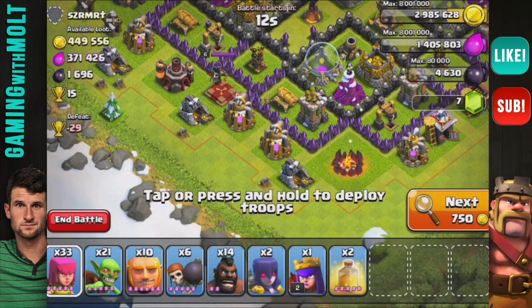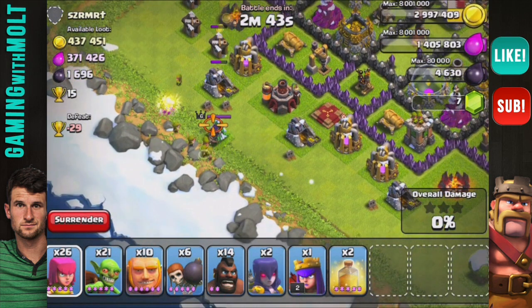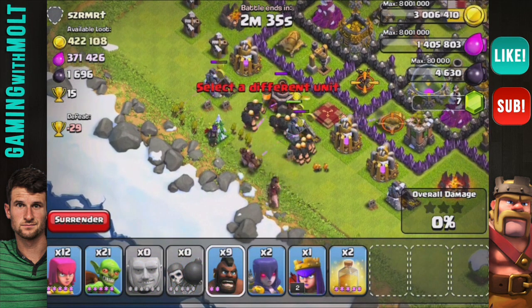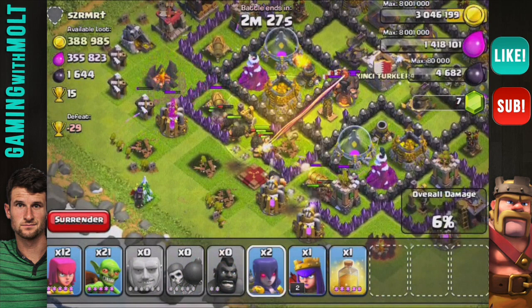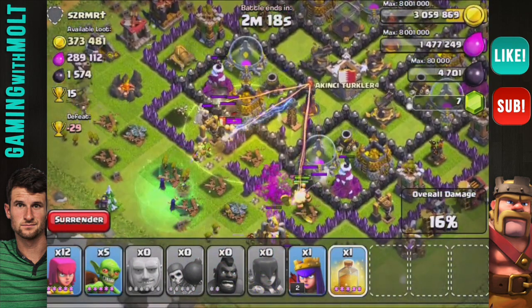I might attack from right down here at the bottom. I do need to pull out this archer queen first. I'm going to pull out the archer queen over here — I wish I had my king with me. Come on, archer queen! There we go. Let's start taking her out. I'm going to go ahead and drop my giants in here, drop off the hogs in a little wave, and then once everything gets in, drop a heal spell right there. Now let's drop off our witches back here and get our goblins going up in there as well.